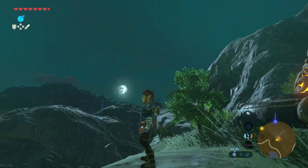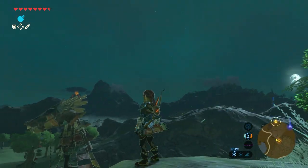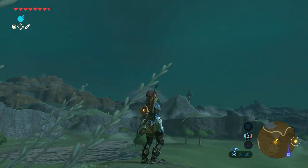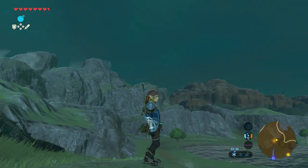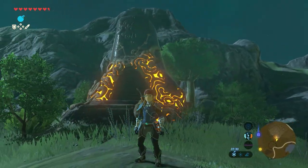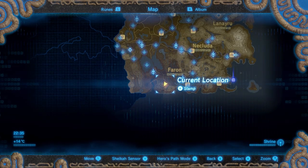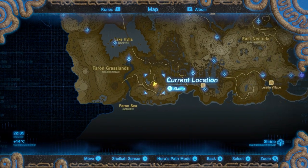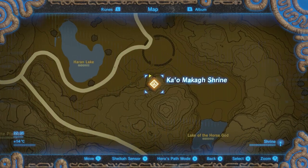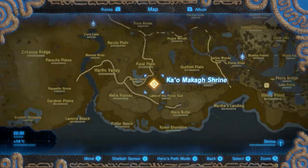Hello there and welcome back to this new shrine guide video. In this video, the Kao Makag Shrine, also known as 'Metal Doors Open the Way.' The Kao Makag Shrine is located just south of Highlands Table, to the east of Haran Lake in the lake region.